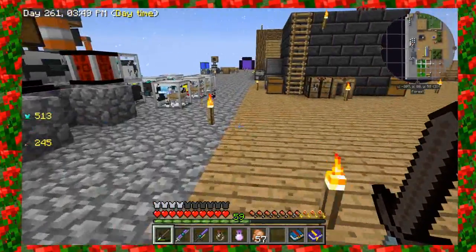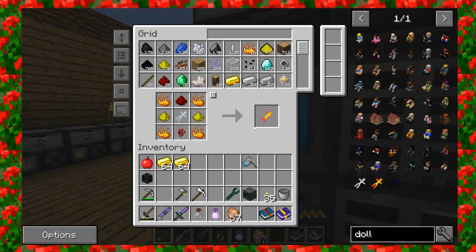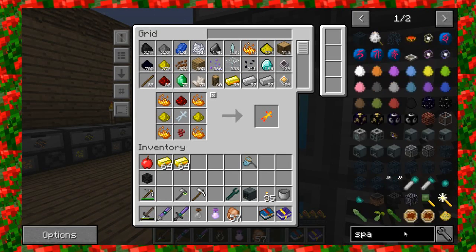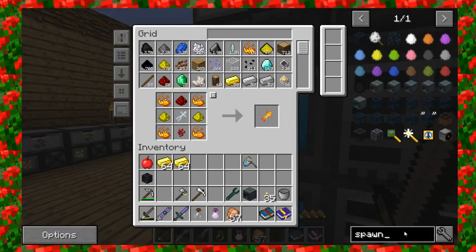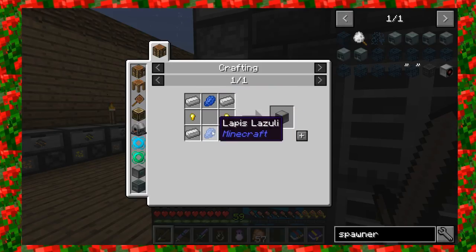I was actually able to make the spawner, as you saw downstairs. Let me go back over here to the spawner so we can see the recipe. Once you get the blaze rod, you just need four pieces of redstone, a piece of rotten flesh, one ender pearl, and a machine frame. Machine frames are made from iron ingots, lapis, and gold nuggets. That gives you your spawner.